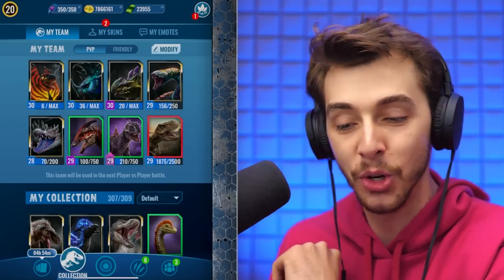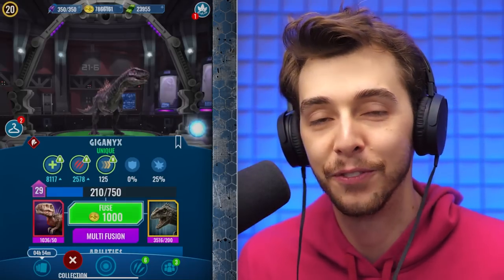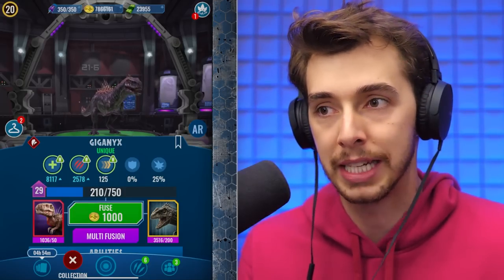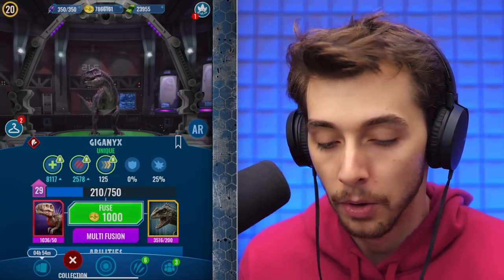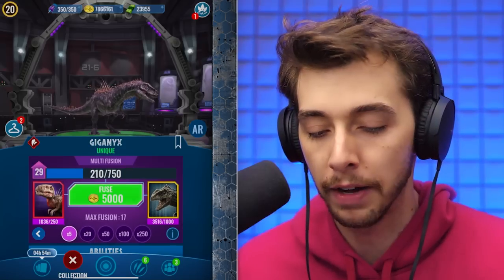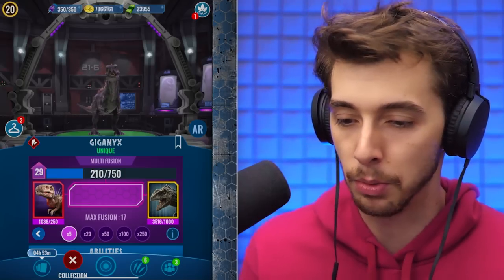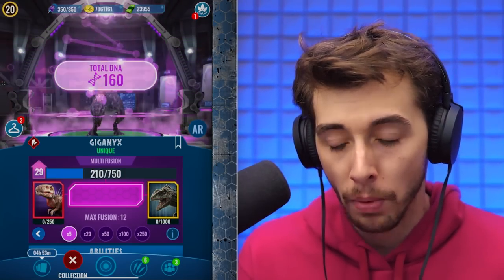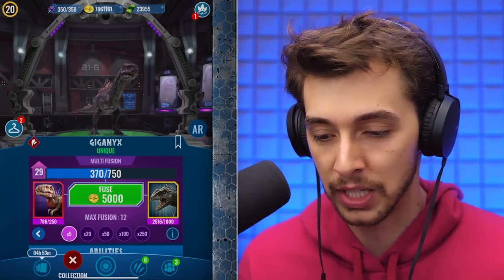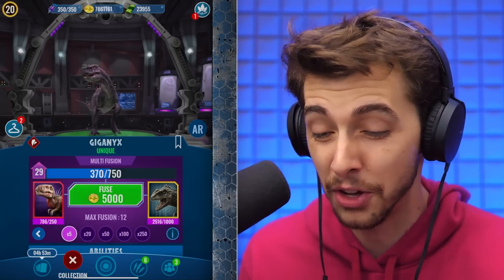He almost refunded it but it didn't count — thank you, just put some more health on it. Two creatures leveled up and Rexy almost at level 30. We can do three fives from the incubators — 15 minimum gives us 150 DNA. First batch — that's the minimum right there. Second batch — very lucky, 50, 40 and a 30.